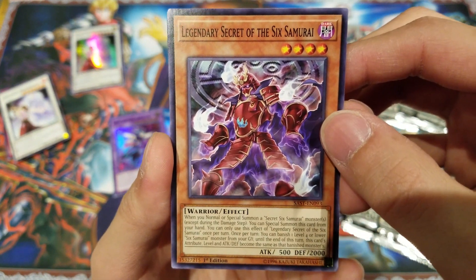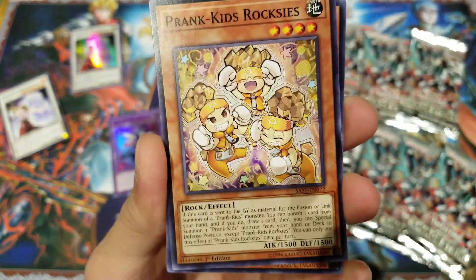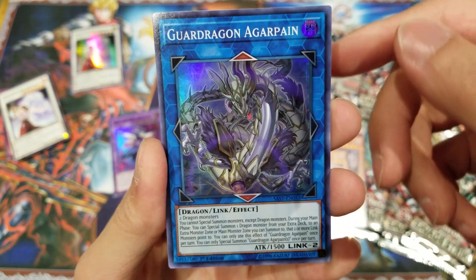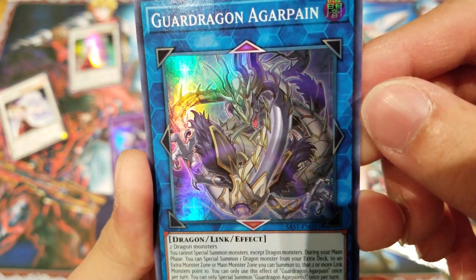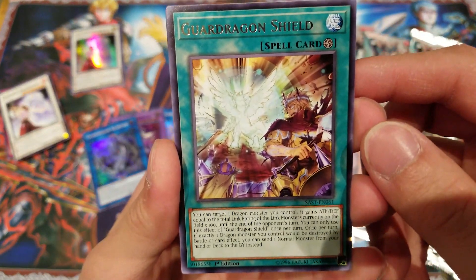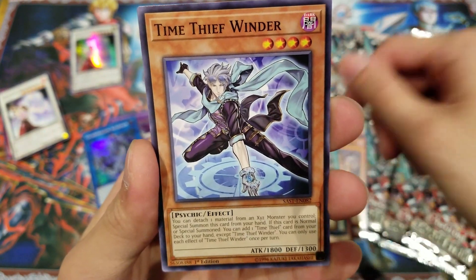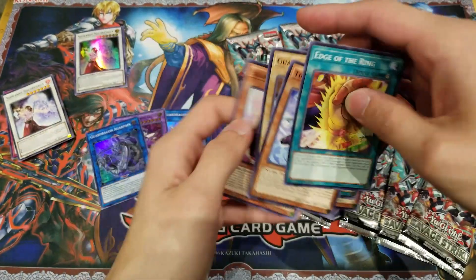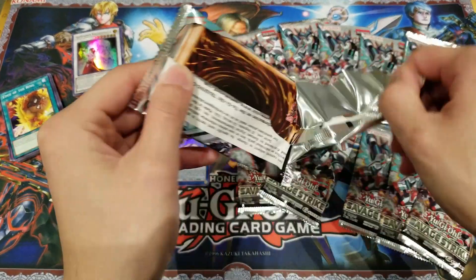We got the Legendary Secret of the Six Samurai — this card has been up for V-Jump in the OCG for a long while, so I'm really glad we finally got this. And we got Prank-Kids Roxy's, Shinobi Necro, and Guard Dragon Argarpane — wow, it looks really cool. I really like the design of the Guard Dragons because they look really nice with the details and very majestic. And we have Guard Dragon Shield, Guard Dragon Jessica, Time Thief Winder, Edge of the Ring, and Salamangreat Foxer. There are quite a few Salamangreat cards in Savage Strike.